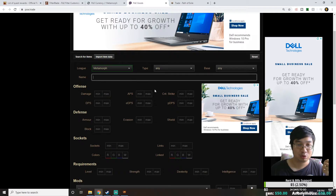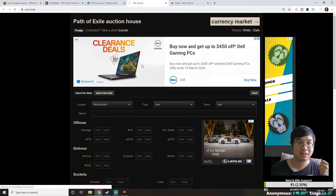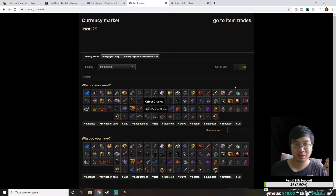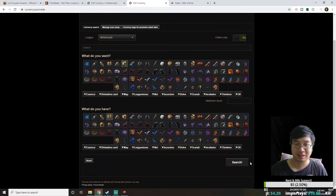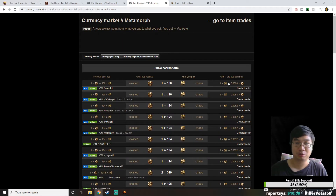We're going to look at the general process of buying by trying to purchase an item in the currency market. Let's say I want to buy an Exalted Orb — I'll click Exalted Orb, then select Chaos Orb as what I'll be offering to the seller, and click Search. After this I'll be brought up into a results window.